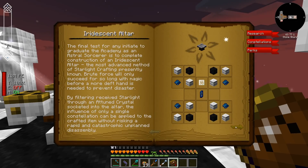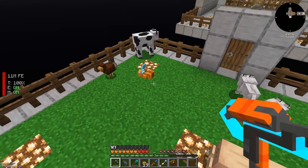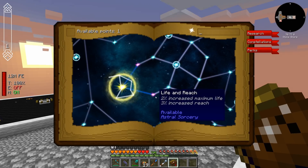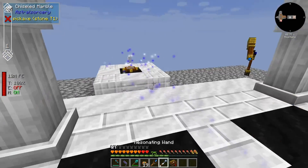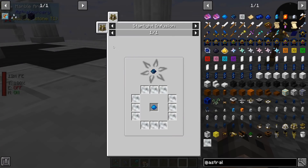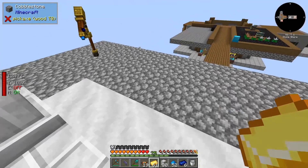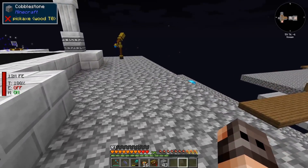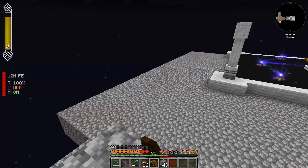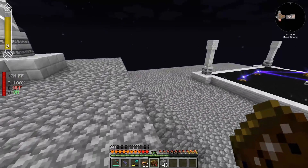Now we need to start making the iridescent altar. Do we have chickens? Yes! We have one perk point to spend. For the iridescent altar we need the resonating gem, so I need to modify the structure. Good news: we have our altar and now it's fully functional. I also had to extend the platform a little because we're going to have the starlight infusion altar, and that gave me a lot of perks — we're now at level 9.